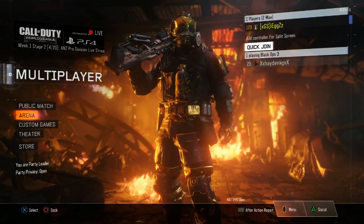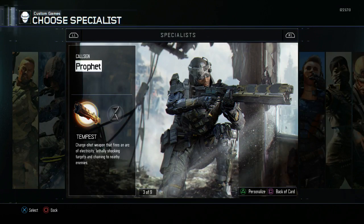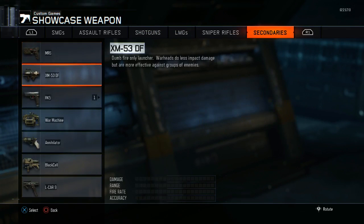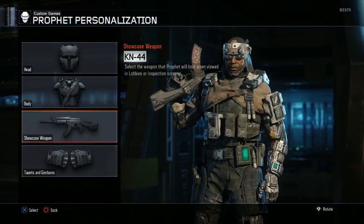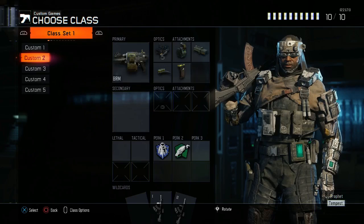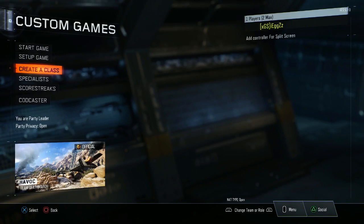Then you want to go to custom games first. Go to custom games, then go to specialist, click triangle, then showcase weapons. Scroll all the way down to secondaries and there's the war machine there. As you can see it has a picture of the M27, and the Annihilator is also there which you can use too.